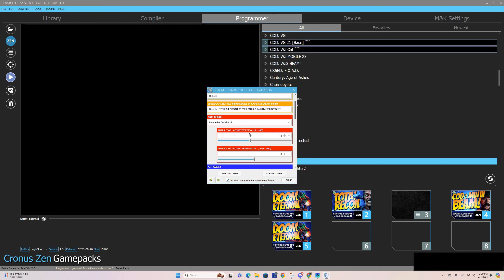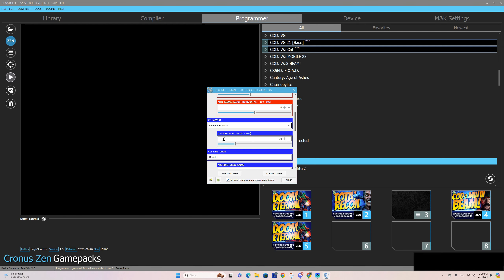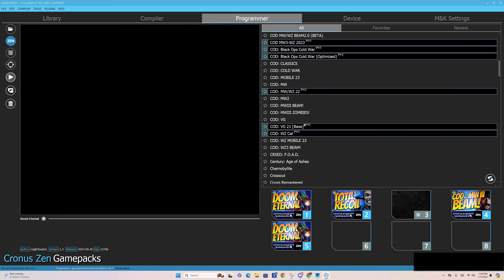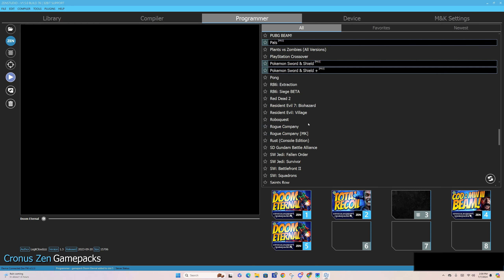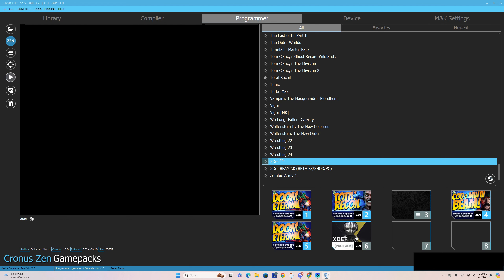If you are using a controller with inverted control — the vertical inversion like I have — then you would need inverted Y anti-recoil before doing any of the values here. Otherwise, if you just enable it, that's assuming you are doing regular controller versus inverted. For vertical recoil, I always suggest starting off at 50. That's a very safe bet for how most guns in all of these games operate. If you find that you're pulling too far down to the floor, then reduce this by 10 points, or go by 5 — it's up to you. Vertical recoil means the gun shooting up and kicking upward; this is going to tell your controller to pull back down.